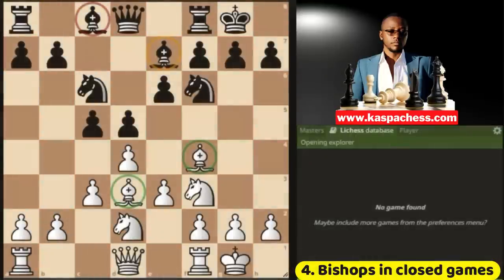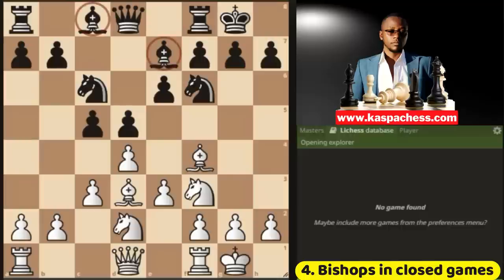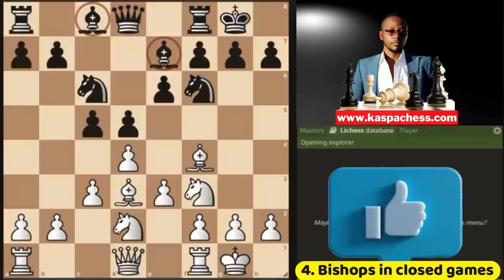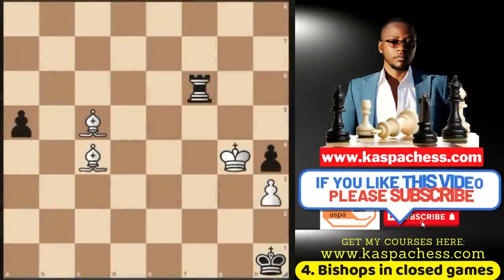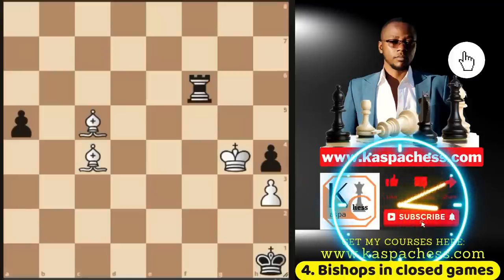Here is a great London system example where two bishops can shine in an open position. You can see that this dark-squared bishop has more squares that it's covering. Even the light-squared bishop has more space and more squares to go to. Unlike black's two bishops, the light-squared bishop is a bad bishop, and equally black's dark-squared bishop isn't active on e7. In another example, two bishops in an open position can even be more powerful than one rook and two pawns. In this position, it's white to play and win the rook in one move — leave your answers in the comment section below.